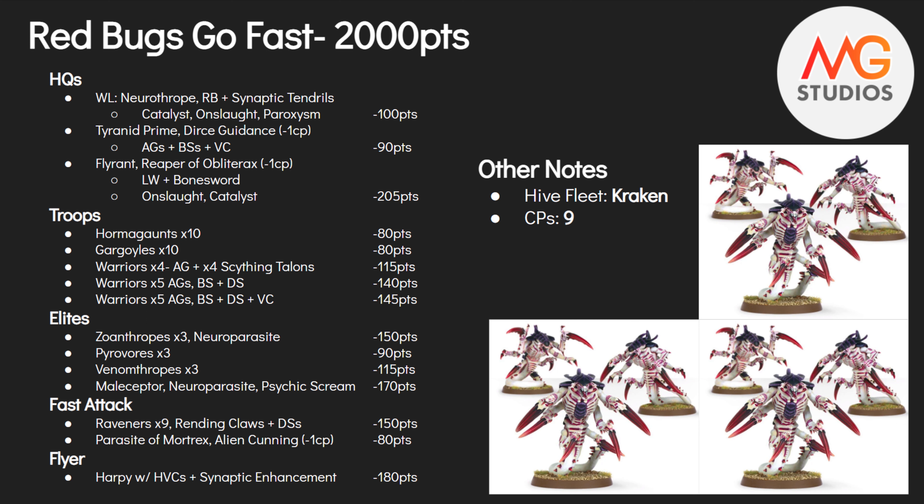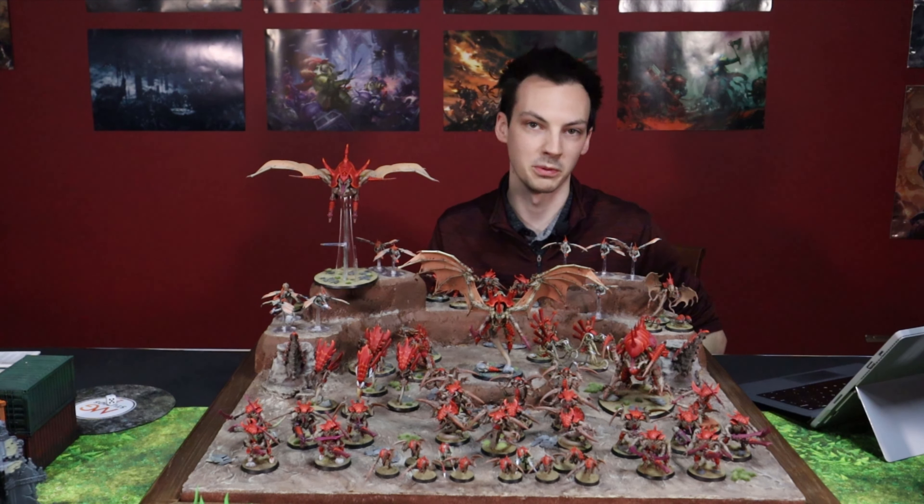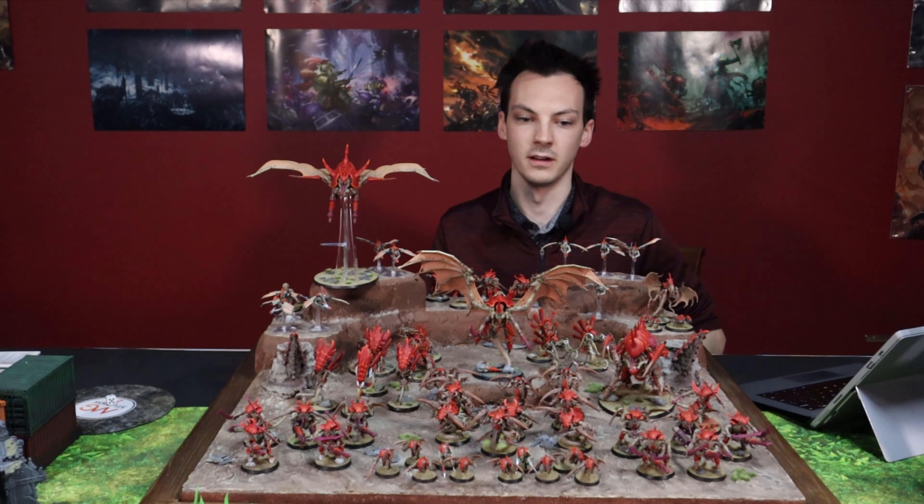Rounding out the army is a Tyranid Harpy with Heavy Venom Cannons, and I've paid 10 points to give it Synaptic Enhancement. Two main reasons: it can extend synapse bubbles across the map with its speed, and once per game I can give it the Zoanthrope synaptic imperative for a 4+ invulnerable save. Probably on turn two if things get dicey I'll put the invulnerable save on everybody — the Harpy gets the 4-up, everyone else benefits from the 5-up.